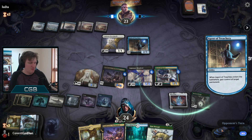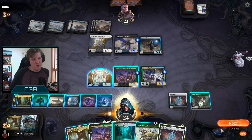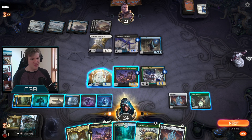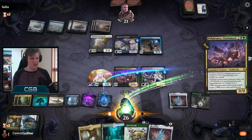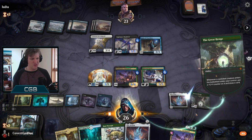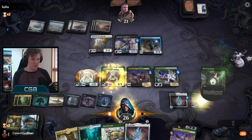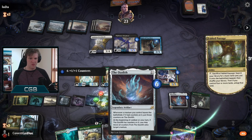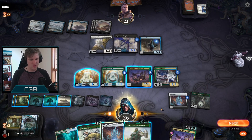Agent of Treachery stealing the Shepherd - that's a good choice. How do we recover? We can do super crazy things with the Ozolith. We play another Polukranos - we keep the new Polukranos, we lose the old Polukranos, we put counters on the Ozolith. We can play Yorvo. We draw Yorvo. We want mana open to use our Polukranos in case the opponent tries to bounce or otherwise abuse their Agent of Treachery. We also have Ram Through - we can get this to 11, but that's not big enough yet.